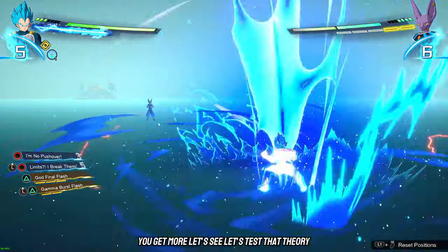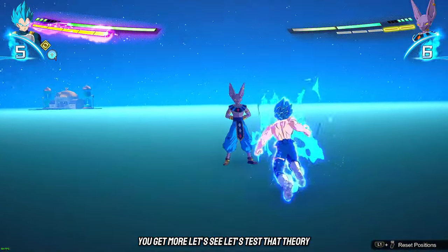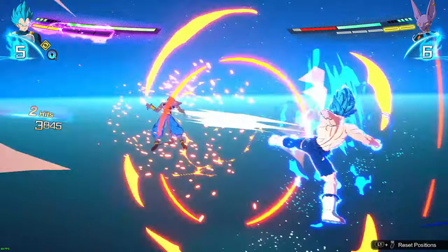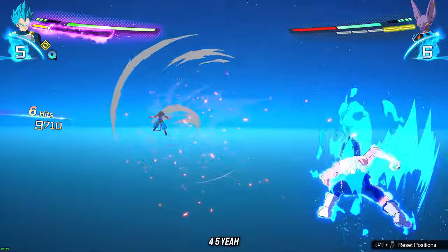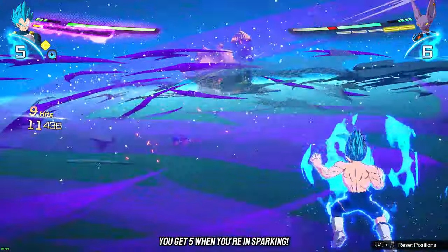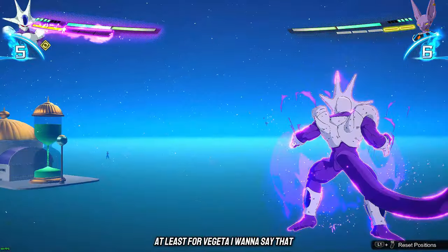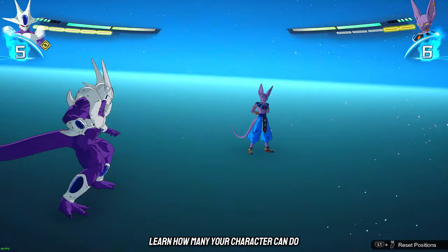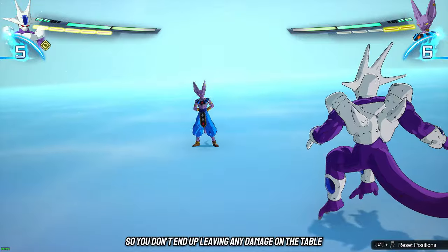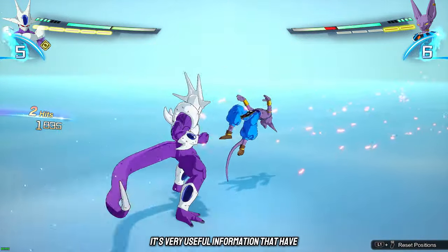I believe when you're in Sparking mode you get more vanishes. Let's test that — two, three, four, five. Yeah, you get five when you're in Sparking, at least for Vegeta. I want to say five is the max; I have not seen any higher than five. Learn how many your character can do so you don't end up leaving any damage on the table — that's very useful information.